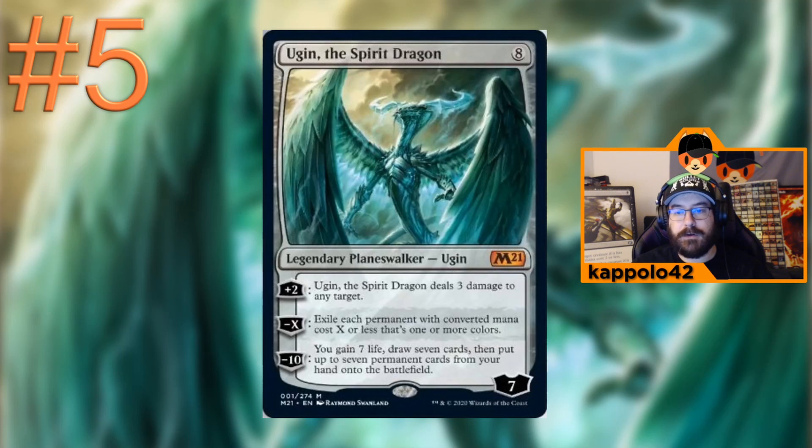At number five we have Ugin, the Spirit Dragon. It's a reprint and a great card, but I put it at number five because of the limited support for colorless lands in Brawl. You can only fit around 24-25 lands in a Historic Brawl deck, so it might be hard to build around Ugin as your commander. The effects are really powerful, but I'd probably wait for new colorless lands in upcoming sets.